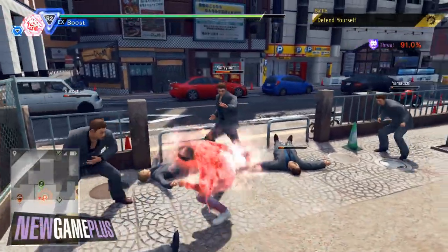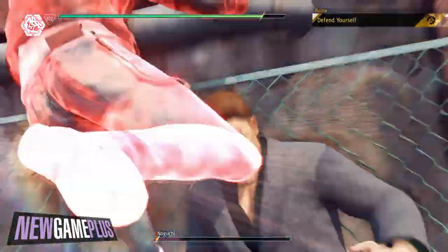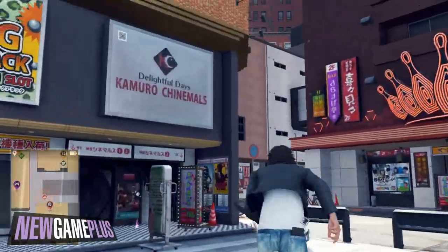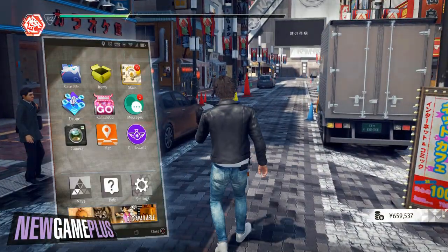Kamurocho is a dense playground rife with danger and excitement around every corner, so it pays to be prepared. One of Judgement's major scavenger hunts has you hunting down QR codes around the game's world to access a wide range of benefits, especially if you're planning on 100%ing the game. This is Matt from New Game Plus, and allow us to help you on your quest for in-game QR codes.